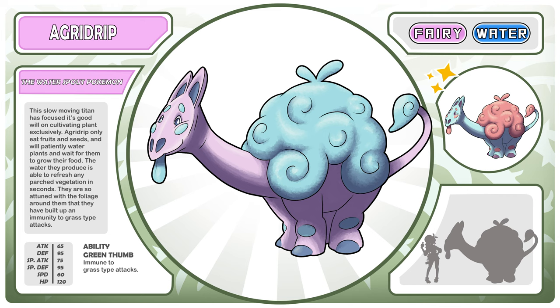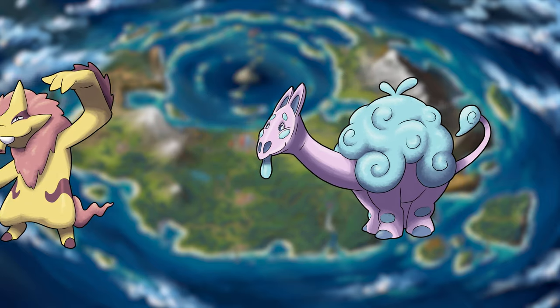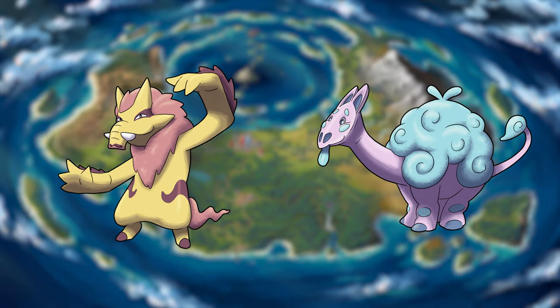This slow-moving titan has focused its goodwill on cultivating plants exclusively. Agridrip only eats fruits and seeds and will patiently water plants and wait for them to grow their food. The water they produce is able to refresh any parched vegetation in seconds. They are so attuned with the foliage around them that they have built up an immunity to grass-type attacks. The ability is called Green Thumb and it is immune to grass-type attacks. It is strange, but I actually kind of like how off-putting it is. I couldn't decide how this split evolution should work — what do you think should determine if your Pokémon domesticates plants or animals? If you have an idea, I would love to hear all about it down in the comments below.